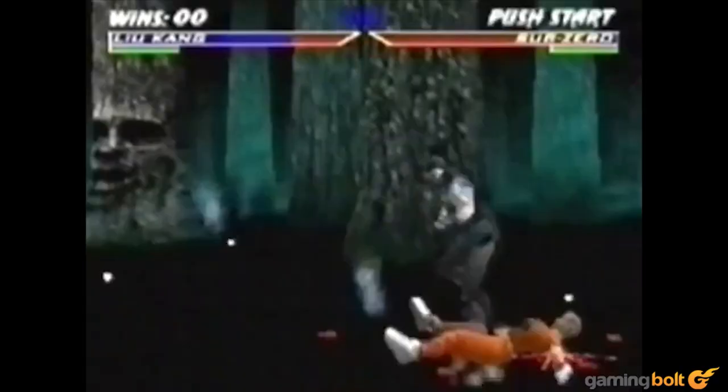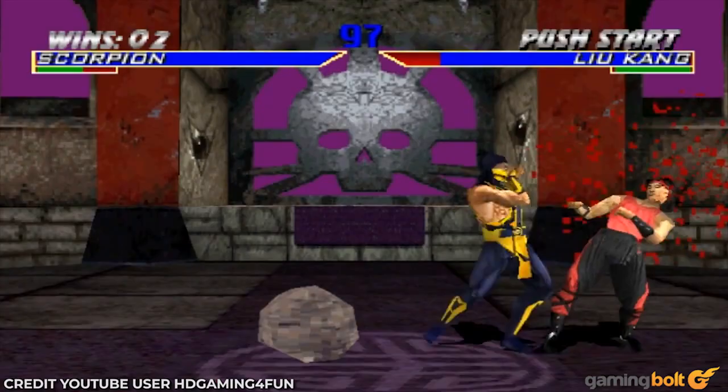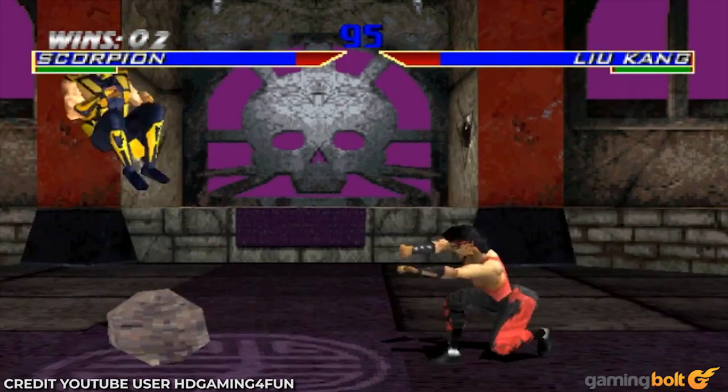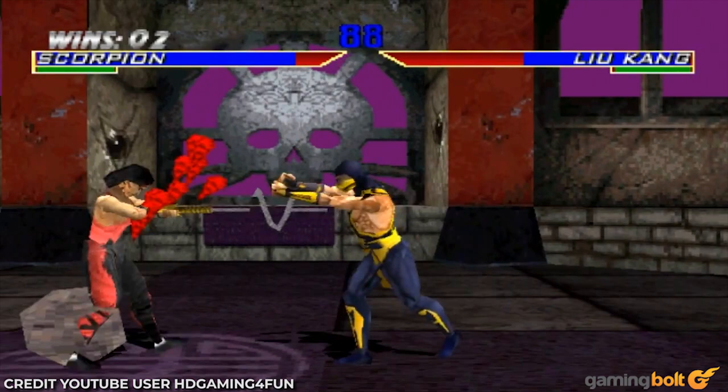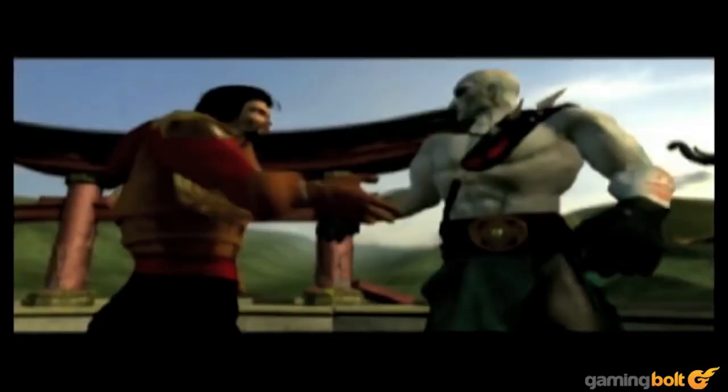Mortal Kombat 4 would be an important game for all characters, as it marked the franchise's transition to using 3D models for the characters. Additionally, the wavy and snake-like form of the rope following the kunai is intact. While it's always obvious to the player that they are using the special move, making some question the design decision of making the blade's follow-up material so ostentatious, it may not always be as easy for the opponent to see or react to, especially in dark stages.